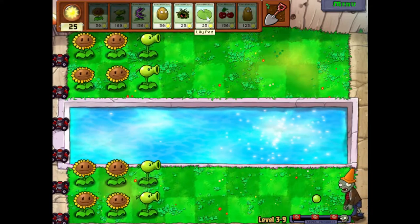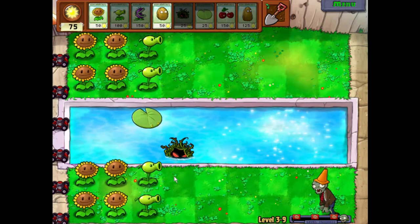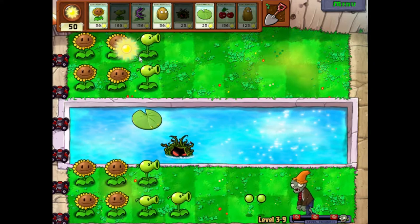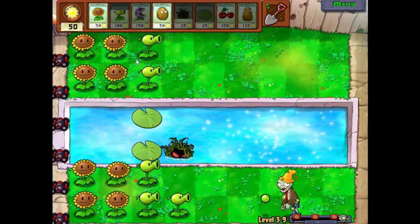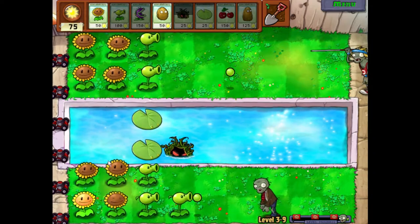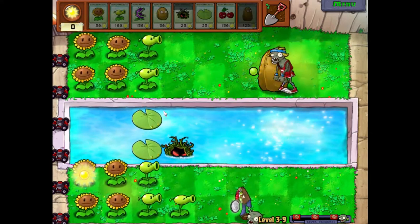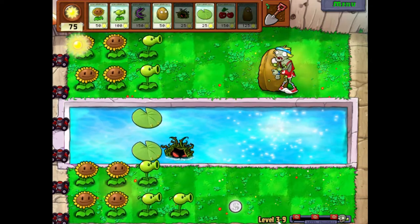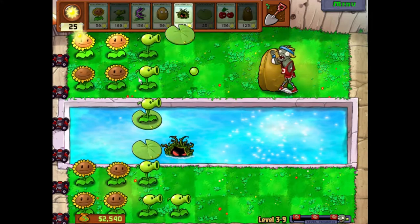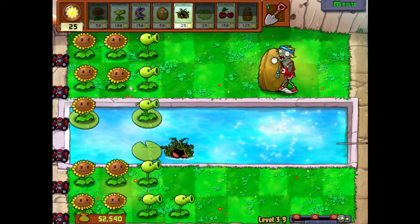All right, so we need to start working on our defense here just a little bit. That could go bad if we don't get that guy in there quick enough. Get you there — wait, why? How? No, no, you man! Quick. I thought so. Awesome. Let's get some defenses down. Let's get some sunflowers down because I can't live with only these — I need more.